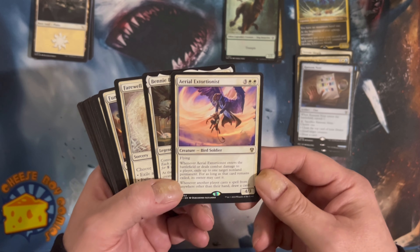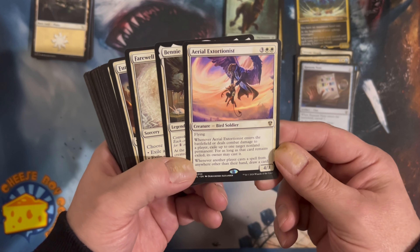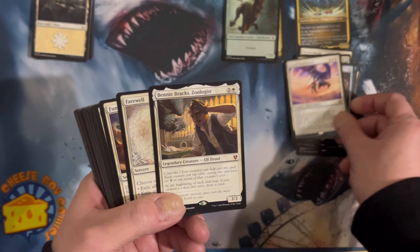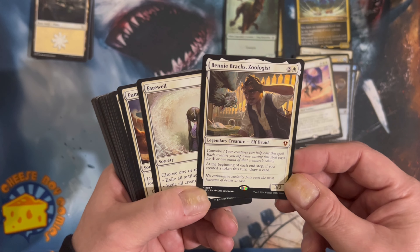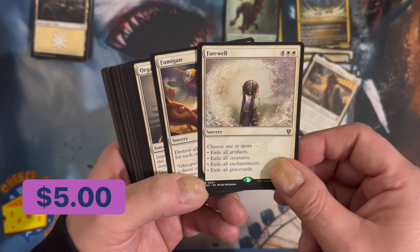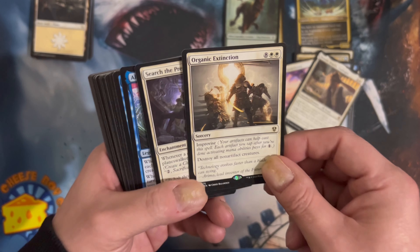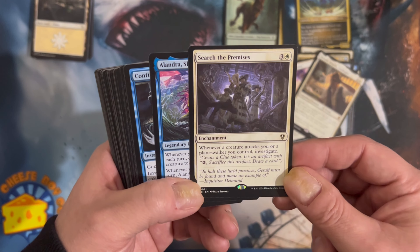Aerial Extortionist — flying. Enters the battlefield or deals combat damage to a player: exile up to one target non-land permanent. As long as that card remains in exile, its owner may cast it. Benny Brax, Zoologist — Convoke. At the beginning of the end step, if you created a token this turn, draw a card. Good. Farewell — we got some board wipe stuff. Fumigate — destroy all non-artifact creatures.